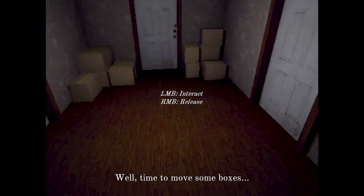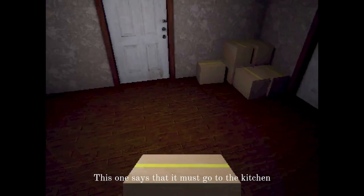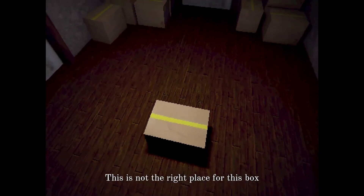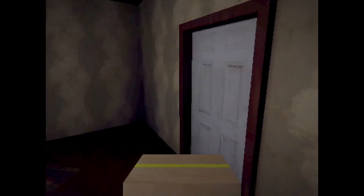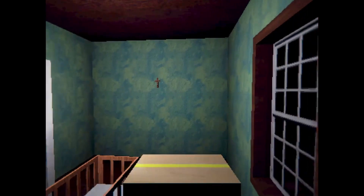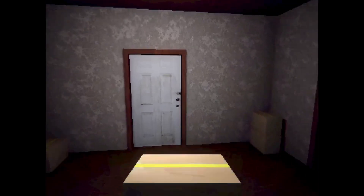Well, it's time to move some boxes. Left mouse to interact, right mouse to release. This one says that it must go in the kitchen. A little, a tiny bit spooky.